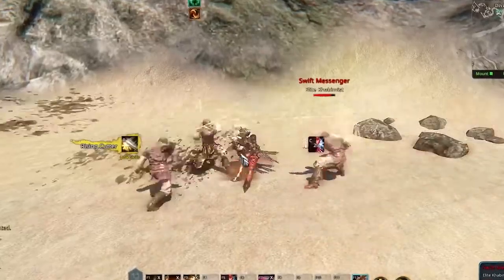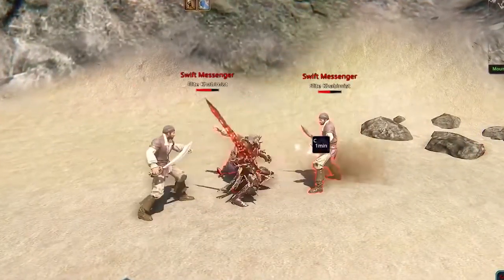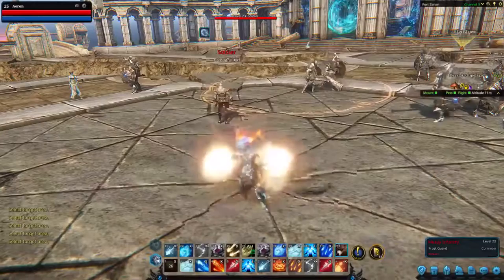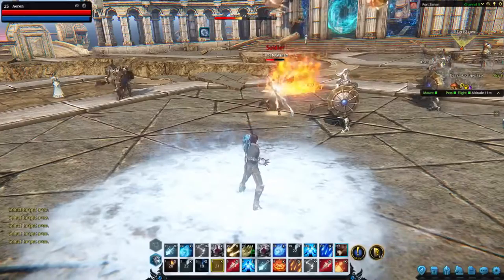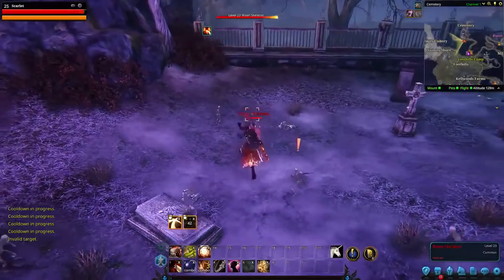Riders of Icarus has an engaging combo-based combat system. Use attacks to generate combo points, and then unleash a variety of devastating finishers. Riders have their choice of combat mode, such as Standard, which provides a more classic MMO feel, and Action for a more immersive attacking experience with mouse cursor targeting.